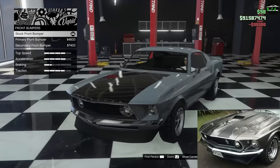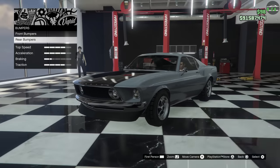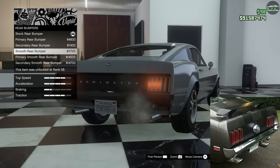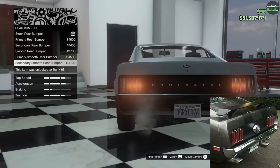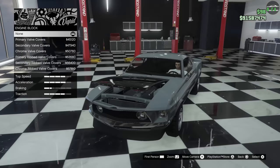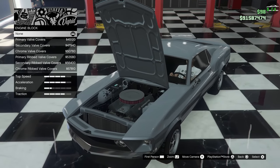For the front bumper, you're going to leave that stock, which is the chrome front bumper. The rear bumper has the bolts and reverse lights with various other options — these smooth it out and remove the reverse lights, which you don't want, so stock for this one is also the closest. For the engine block, this one's pretty tough because I couldn't find any video or photos of the actual hero car from the first or second movie from the engine bay.